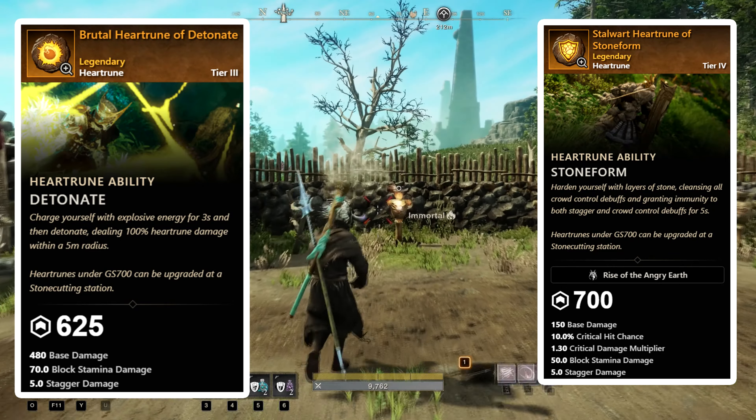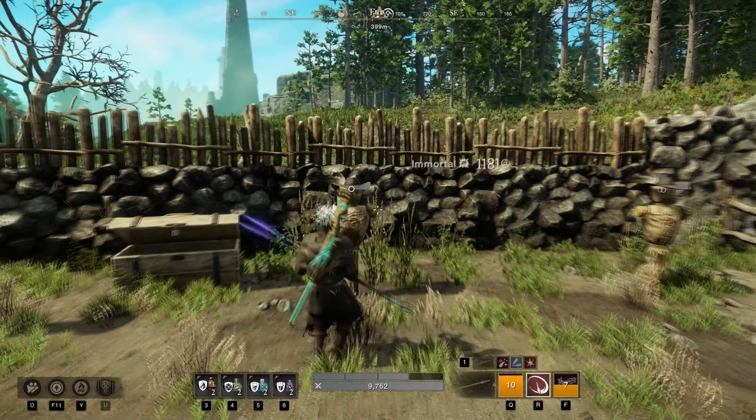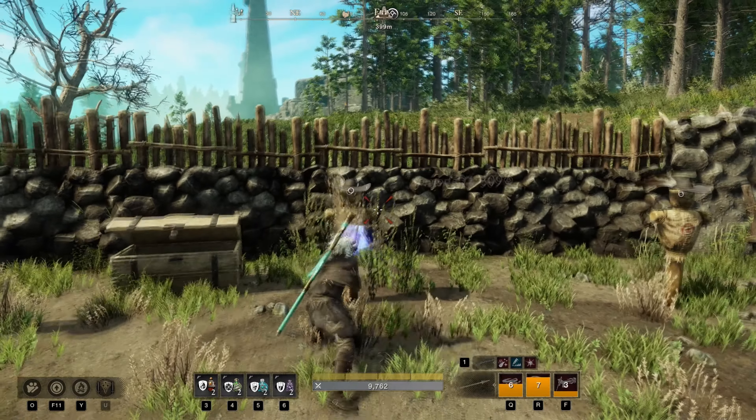And then for your consumables, you should already know what to do. Use honing stones for damage increase, use attribute food for plus 40 attribute stats, and also don't forget about the healing and regen potions, just in case if you get in trouble.